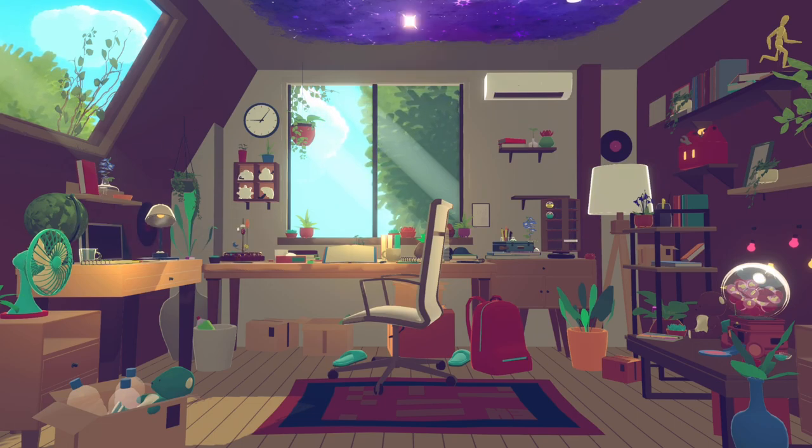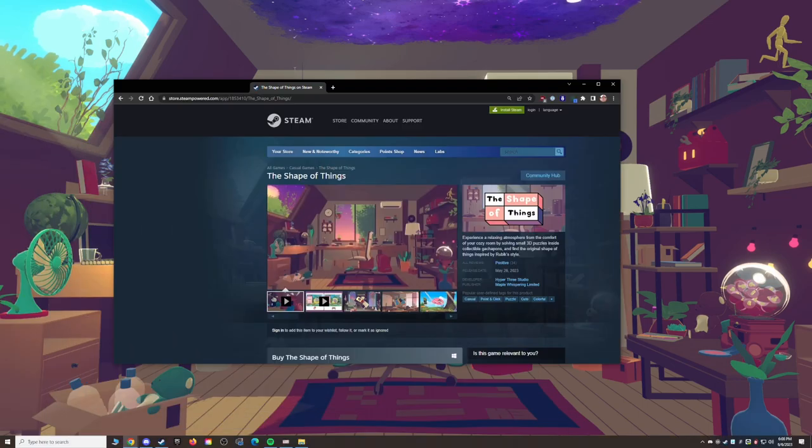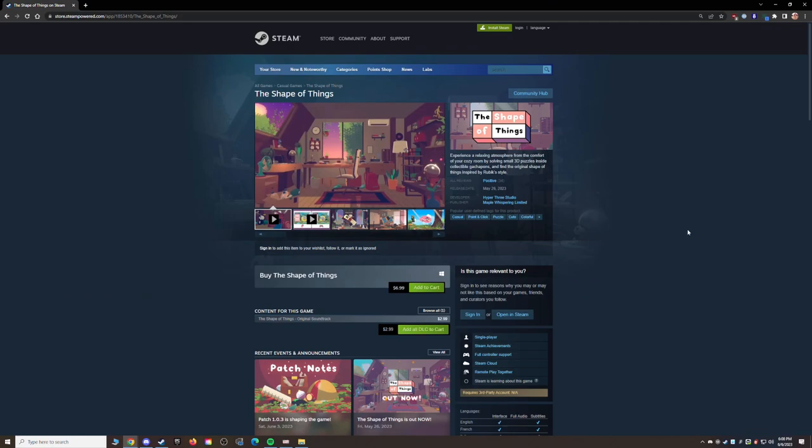Alright, this game is called The Shape of Things. Thank you to the developers for providing it. Here it is over on Steam - it is $6.99, you can go ahead and pick it up. I really like it, it's nice and relaxing 3D puzzles. It's a really good relaxing game for comfy cozy type content. It looks like they just patched it on June 3rd. Thank you so much to the developers over at Hyper 3 Studio - this was super fun, I really enjoyed it and I can't wait to play more. Take care and we'll see you next time.